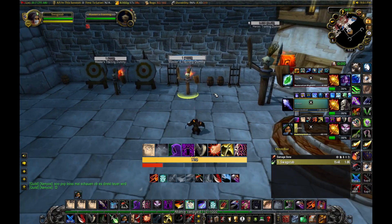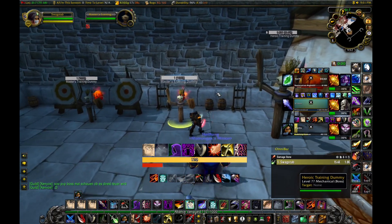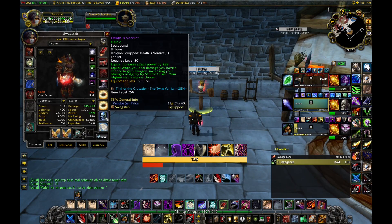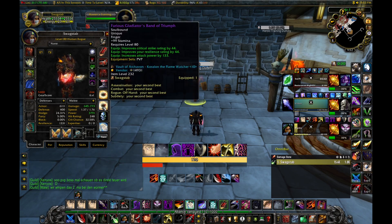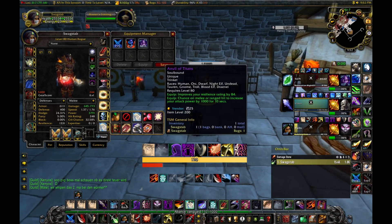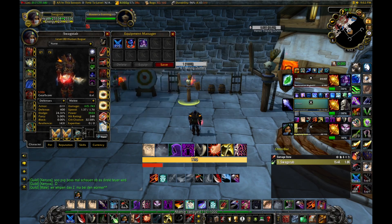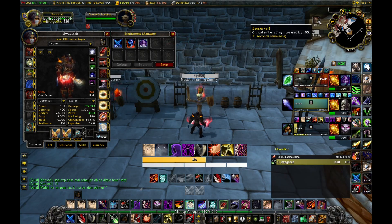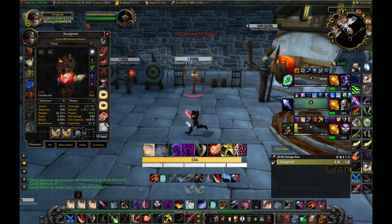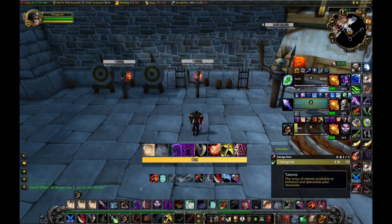That covers most add-ons and weak auras. One other thing I might add soon is a trinket tracker that shows when a trinket is active and tracks internal cooldowns. I didn't need it before because I was using an active trinket where I can see the cooldown directly, and a passive trinket with no internal cooldown — but if I get one with an internal cooldown, a tracker would be useful.